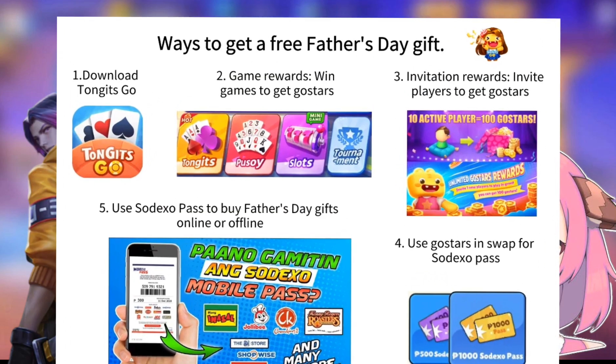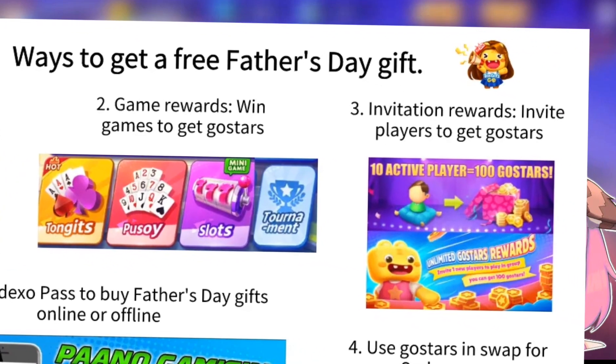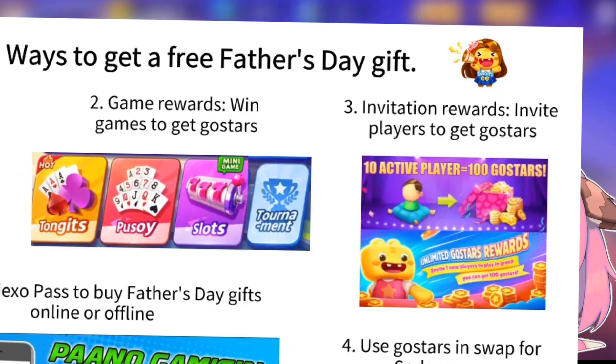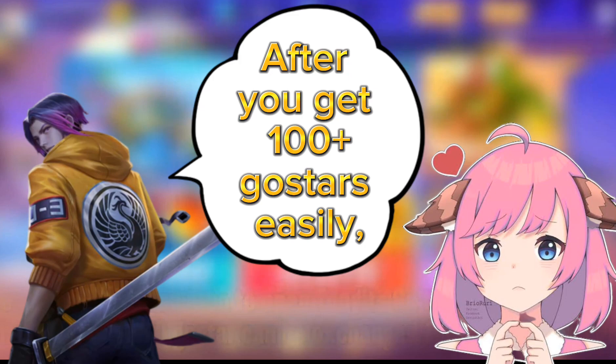First, you can get more Ghosters by playing games and participating in tournaments. Secondly, besides playing games you can also invite players to get Ghosters rewards easily. Invite 10 people to get 100 Ghosters for free. Invite one new player to play in a team to get 100 Ghosters for free.